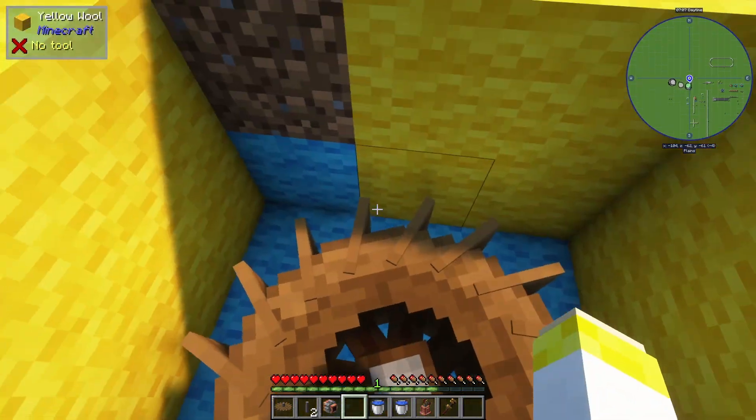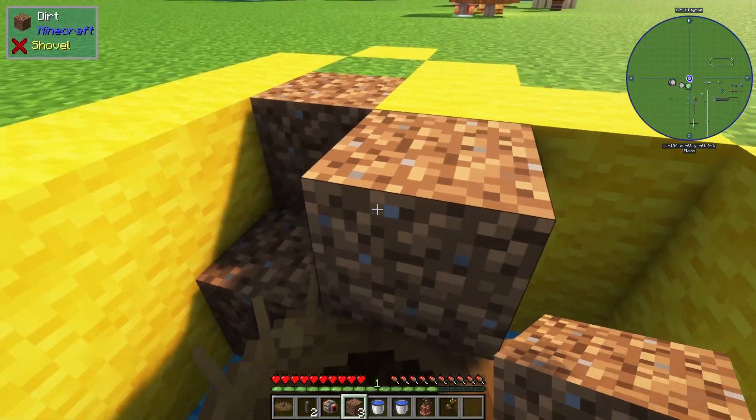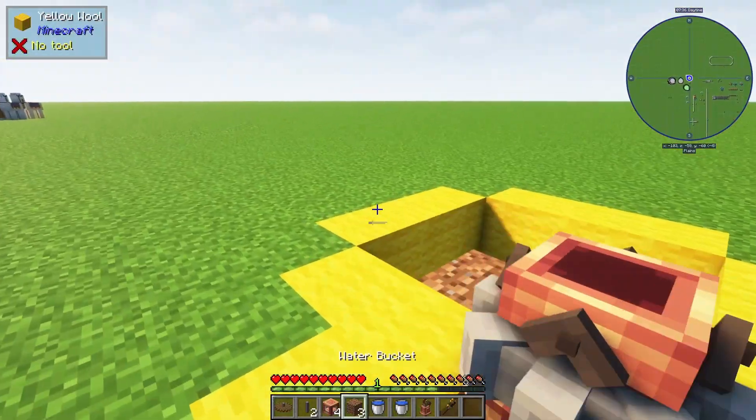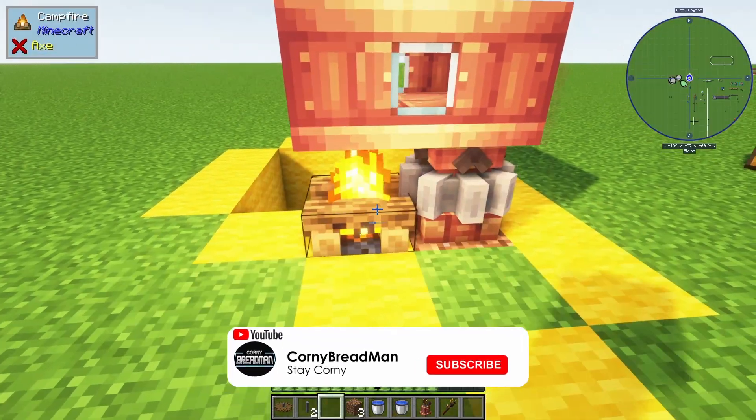After you have your hole dug, hop down and right in the middle place your water wheel. Then grab some of that dirt and place those two blocks back. Place your mechanical pump, then place your fluid tank on top, and place a campfire underneath.